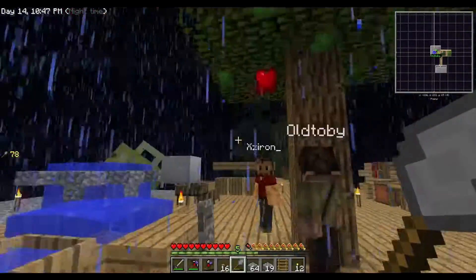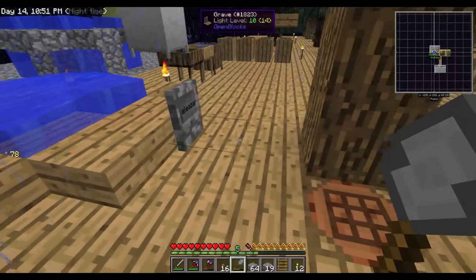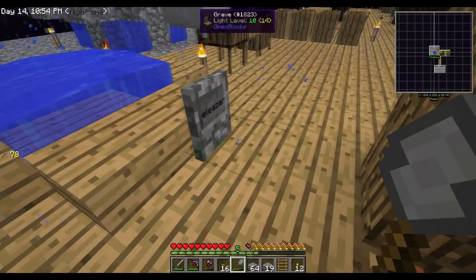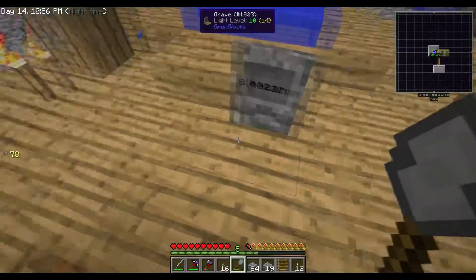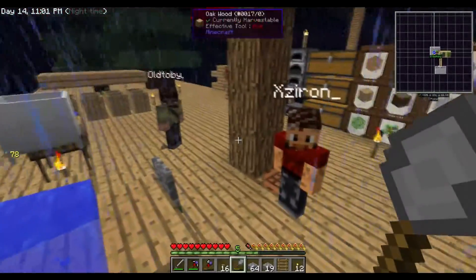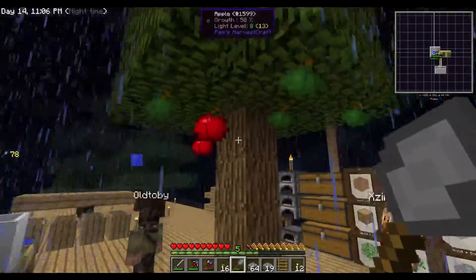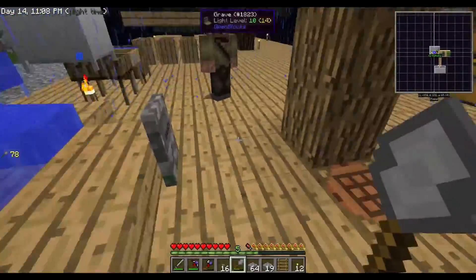He went up to the mob farm and he tried to dive into the water, and he fell just short. I think he had a mental problem because he had someone talking to him — he was hearing voices. He said he heard a British lady, and he's climbing up tall ladders and jumping off...